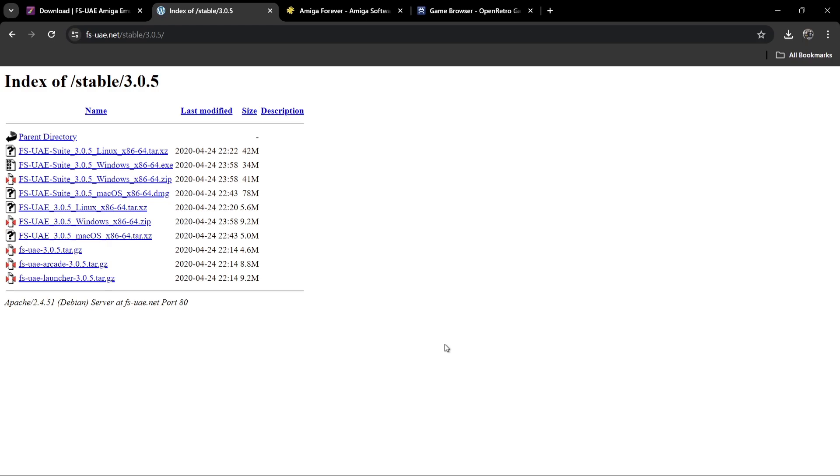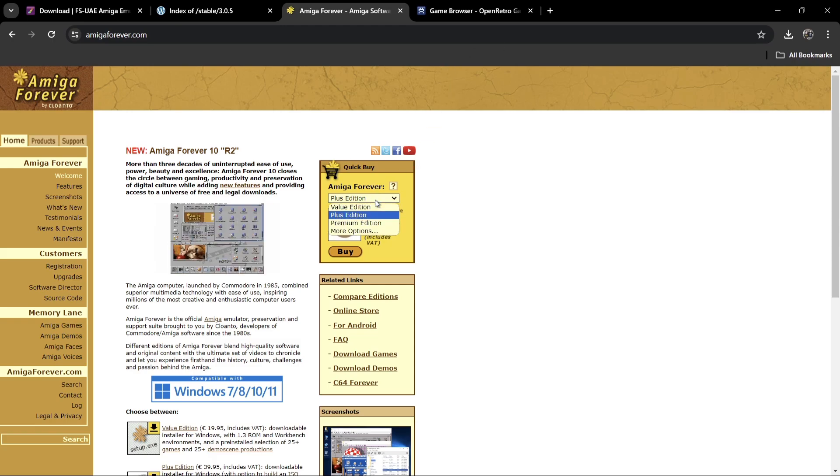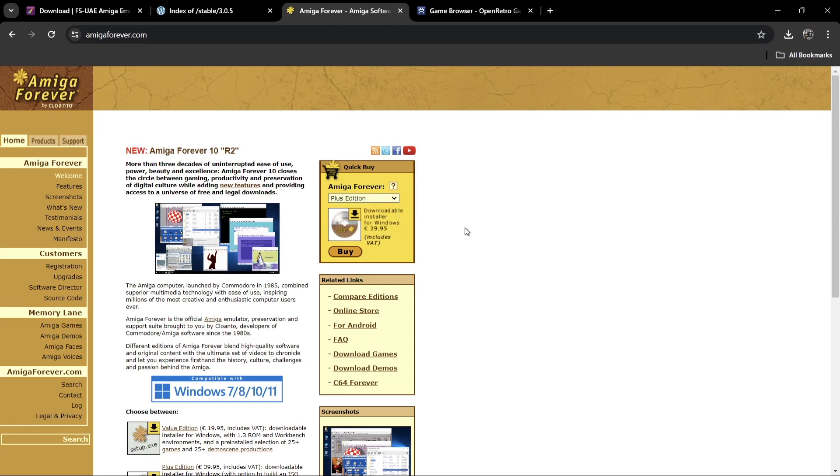We also need some kickstart ROMs to power our Amiga games. You can buy those from Amiga Forever — there are a few different versions: Value, Plus, and Premium. I covered this as a showcase and brief setup guide before. Amiga Forever is a really good way to get your kickstart ROMs, which you can then use on other systems such as FSU-AE today.